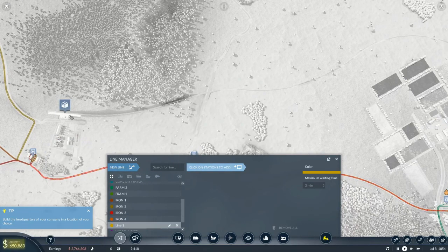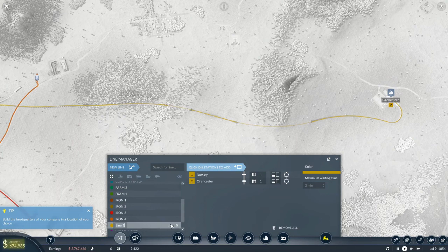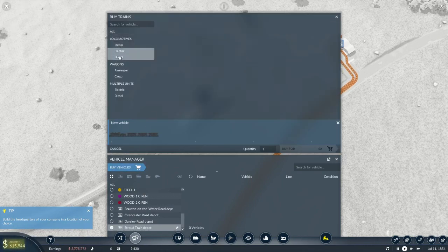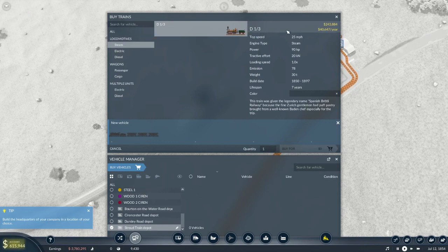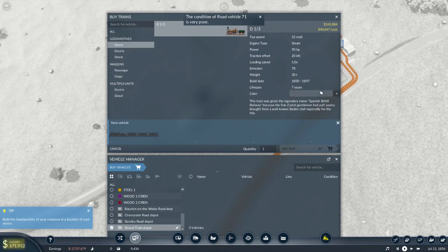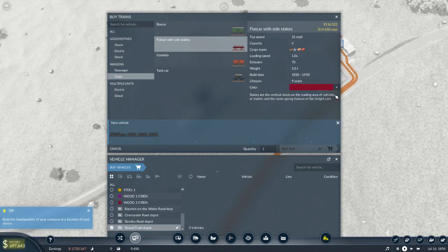So if we go to new line, we're going to click on here and want it to go from here into this station. We'll call that one 'Steel One'. Then we can go get a vehicle. We've only got steam - there's that steam locomotive, the D13 - that's a very small locomotive. We want to pick up cargo and pick up steel. Can I change the color of that train? We can! Oh no, that looks terrible. Maybe black - let's go black. Actually, do we want a burgundy color? So let's go - one, two, three - wait, we didn't add the train, why didn't we add the train?